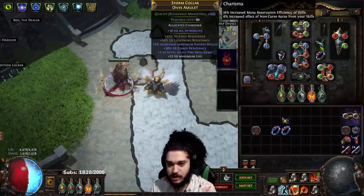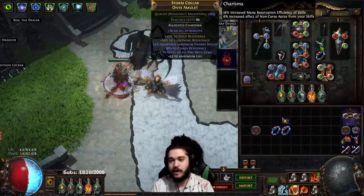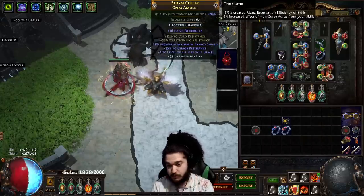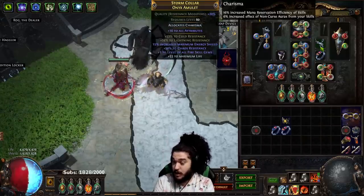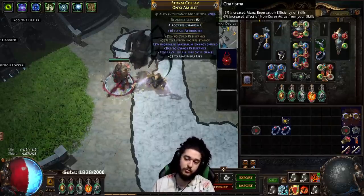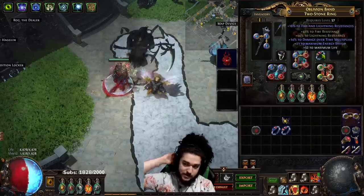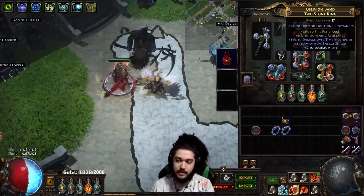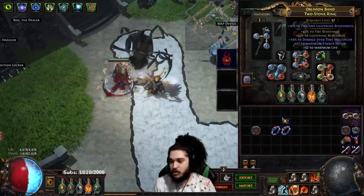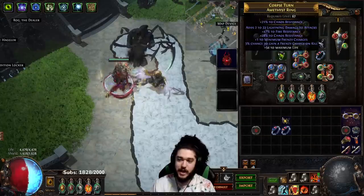So I crafted this amulet yesterday - it's pretty solid, very balanced. Basically I locked in two fractured suffixes. From those two fractured suffixes I was spamming Reforge Fire and Reforge Chaos, actually got really lucky and reforged Chaos and hit plus one fire, then crafted life and it's good. Furthermore, I also crafted this ring which is actually really bad right now. I've used about 10 Delirium essences with the DoT multi suffix trying to get something else, but it's just not hitting life.